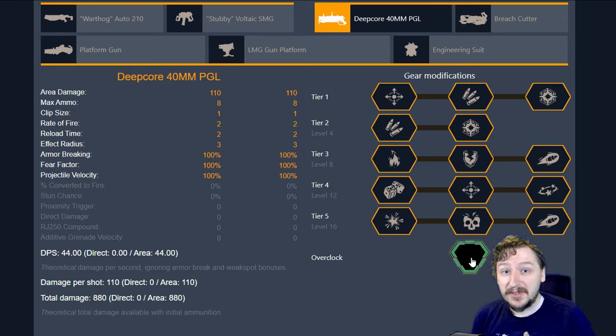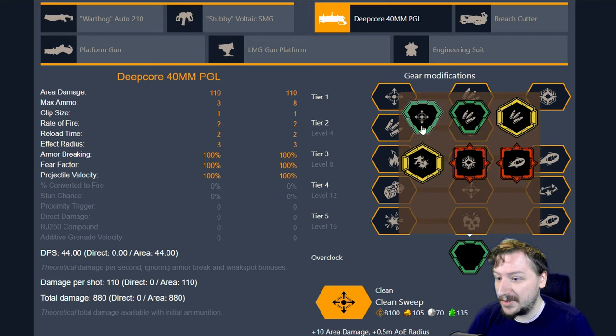Hello everybody, welcome back to the channel. My name is Reepyron, and today we are going to be going over all the overclocks for the Deep Core 40mm PGL, the Grenade Launcher for Engineer. We're going to be talking about each of them and the builds that I use with them. These may not be the most well-optimized builds, but the Grenade Launcher is a super fun weapon. We're going to be going over the clean overclocks first and then moving down to the unstable ones.